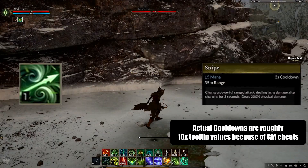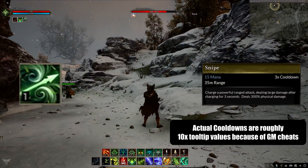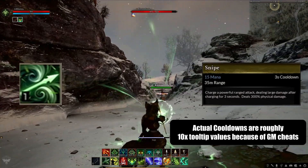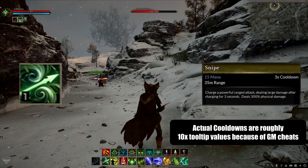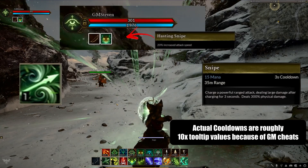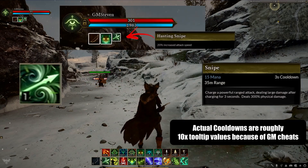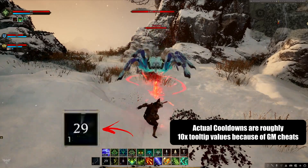Getting straight into a recap of what we saw: we saw the Snipe ability again. We had seen this ability before, but it has gotten some new visuals to go with it. Snipe is intended to be an alpha strike or opener type of ability, as it does root you in place and has a long cast time. It also had a talent that gives the player a hasting Snipe buff for 5 seconds and increases your attack speed by 20%. The cooldown, once he put his cooldowns back to normal, was 30 seconds on Snipe.